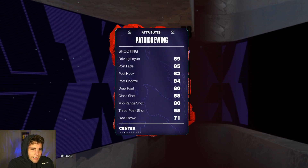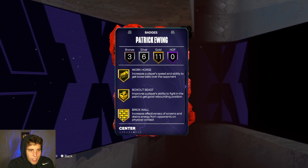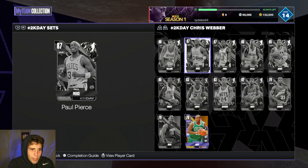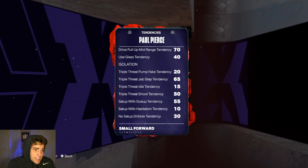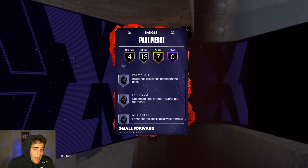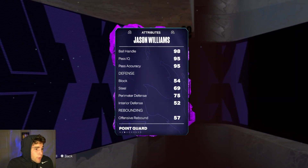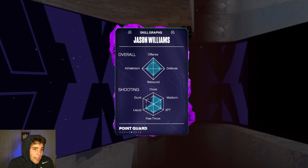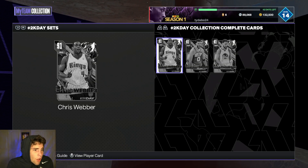Karan Butler has an 82 three-ball, 75 ball handle — speed and lateral quickness are okay with eight total badges, but not worth doing anything with. Patrick Ewing has a 55 three-ball, 39 speed, 35 lateral quickness — do not buy Patrick Ewing. Paul Pierce still doesn't have a good release, so I won't hype him up — though he does have really good badges. Jason Williams is 6'1' with an 84 three-ball, great ball handling, hall of fame handles — but he's just fine overall.